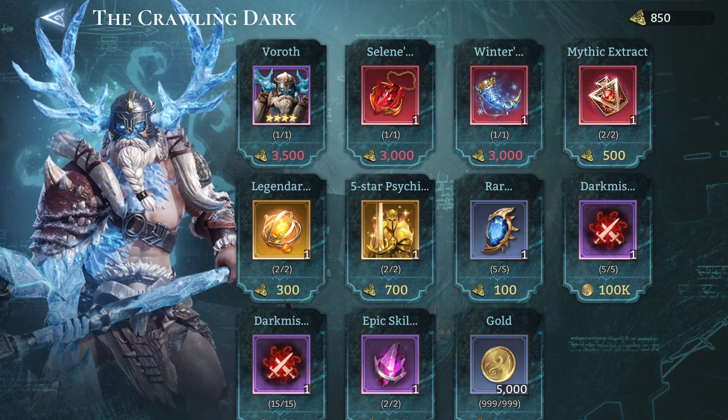So to summarize my recommendations: rare crystals, Selene's artifact, mythic extracts if you need them, 5-star psychic power, skill crystals. But skip the legendary extract and skip buying Voroth as a hero. You can get his artifact if you have extra tokens, but that's not a priority.